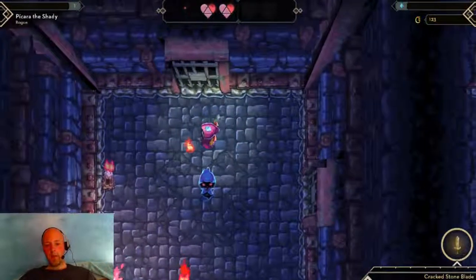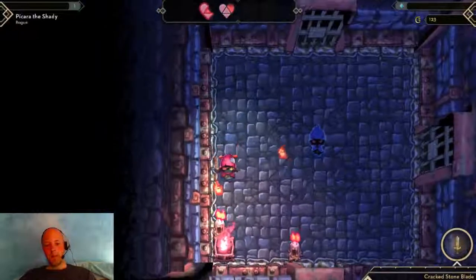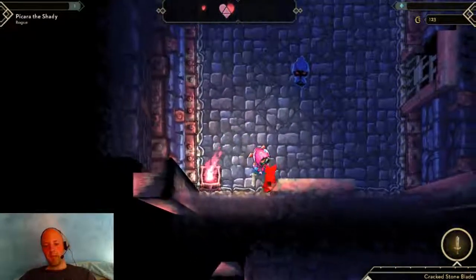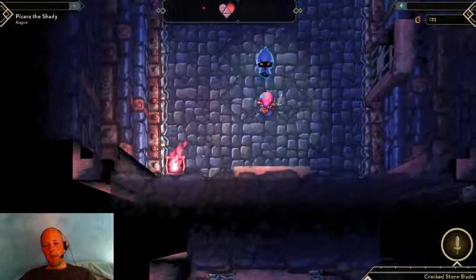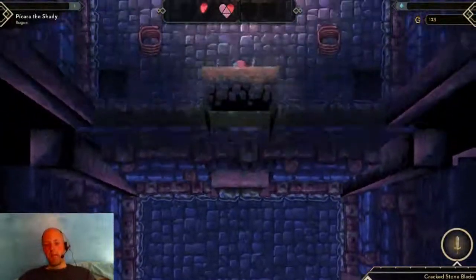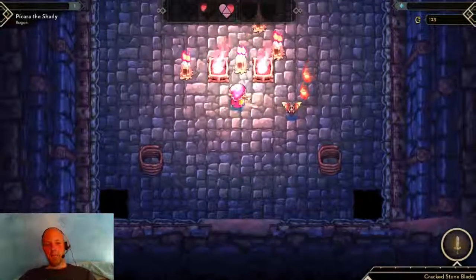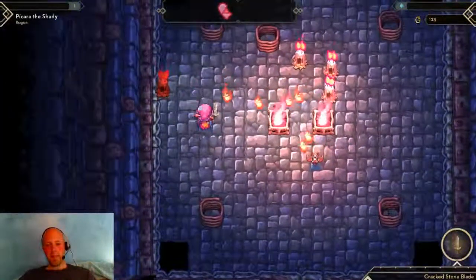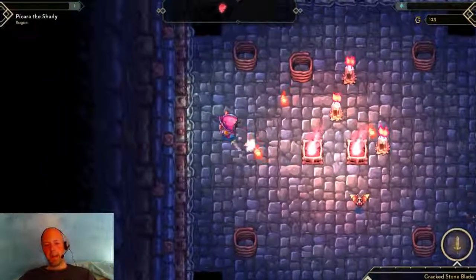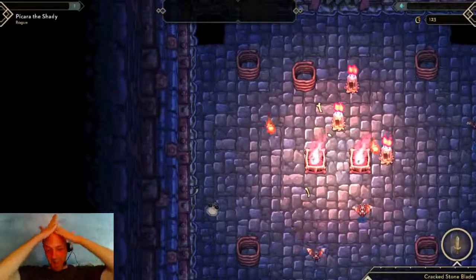In case you didn't know, they are going to have randomly generated items - a la Diablo-type game - where you'll get maybe X amount of base weapon types, but this one might be a crackstone blade so it's not as strong as if you found a forged steel blade or something like that. So there is a lot of content still to be added to this game. I hate these candles - I hate them with a passion - and of course a bat has to be the one to do me in.